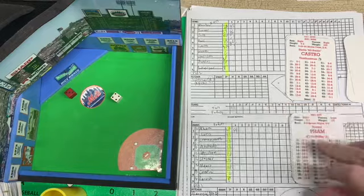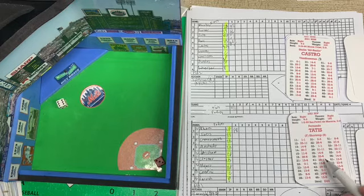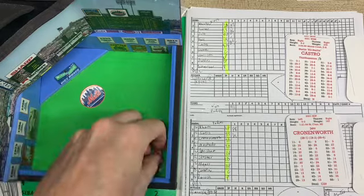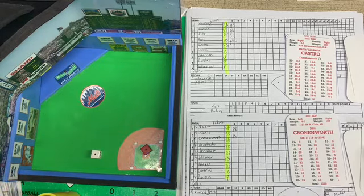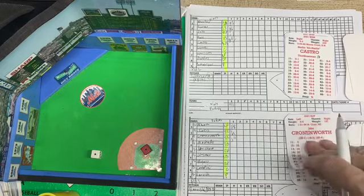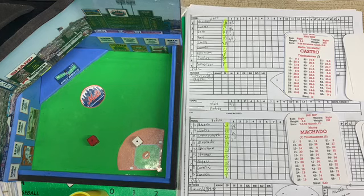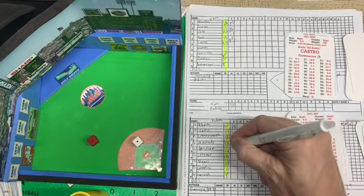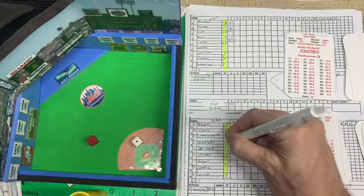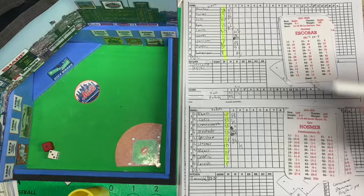Bottom of the first, Padres coming up. Fam flies to center, Robles on the run tracks it down, out number one. Here's Fernando Tatis — 36, that is going to be a strikeout, Scherzer strikes him out. Here's Cronenworth from the left side — that's a snake, one hop off the wall, Cronenworth in standing up with a two-out double, scoring position. Here's Manny Machado — deep drive, way back left field, Harrison to the track to the wall — that's out of here! Two nothing, Padres. Manny Machado connects with a Scherzer fastball and drives it over the fence.